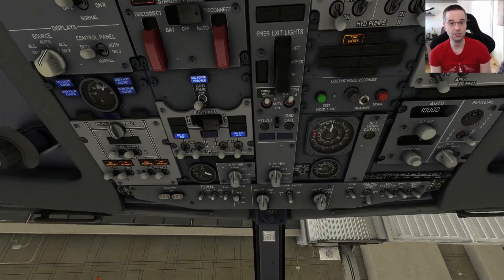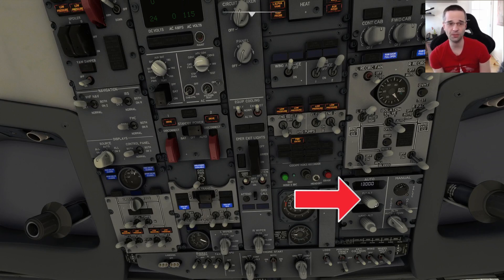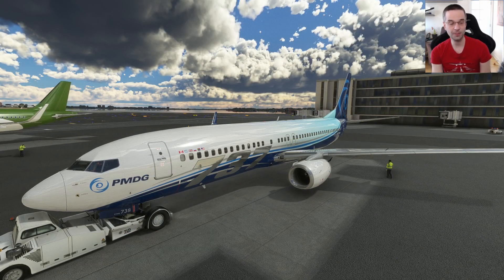The last thing I'm going to do is go to the overhead. Now that the IRS is aligned, I can turn the yaw damper to on. I'm also going to set my flight altitude on the right-hand side so that the plane pressurizes properly as we climb. With all of that done, I am ready for pushback.